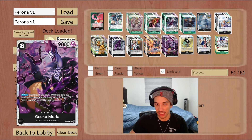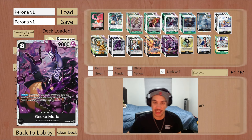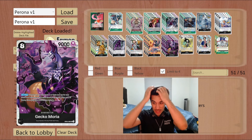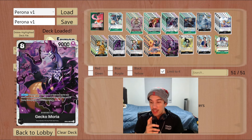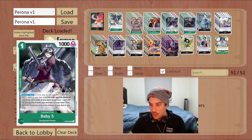Gecko Moria, similar to Doflamingo, is one of our big game finishers. The advantage is that you can choose to bring back Ryuma to KO the opponent's rested character. Moria can be awkward sometimes because you feel like you'll leave a character alive — but imagine the opponent has a Luffy. You can rest the Luffy with your Perona leader, play Moria, and bring back Ryuma to KO that Luffy without even attacking into it. You still get to bring something else back, which is most likely Rosinante, Brand New, or sometimes Baby Five if you have no better option.